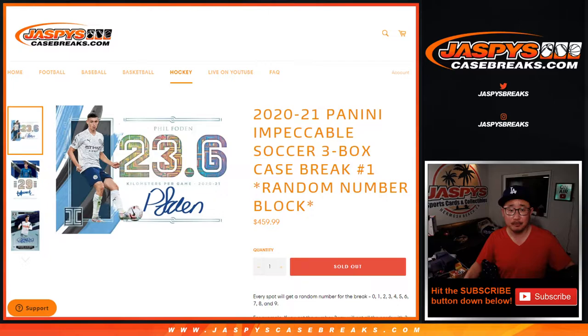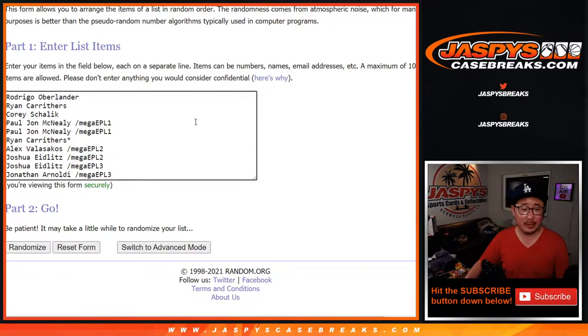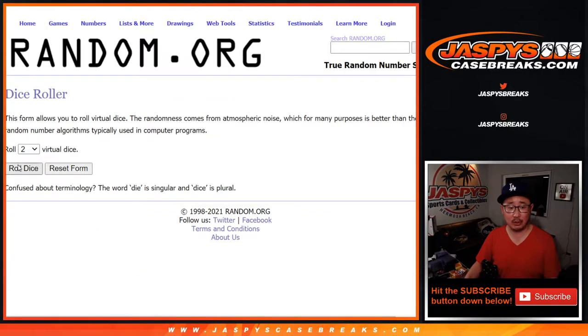I think everyone knows how a number block works — there's the instructions right there, and there's everyone here. Thanks to the people who bought their spots straight up, and congrats again to the people who won their spots. There are the numbers right here — you get a block of numbers. Let's roll it.